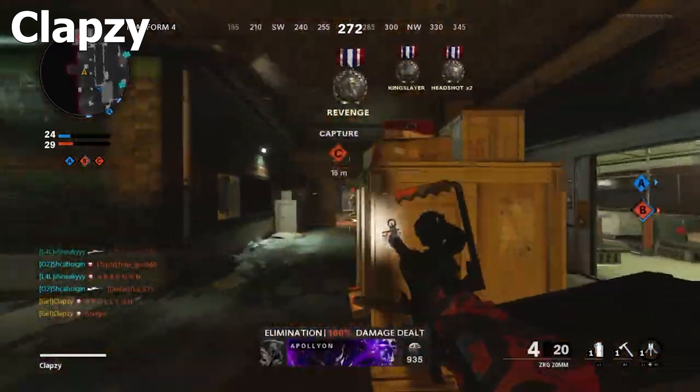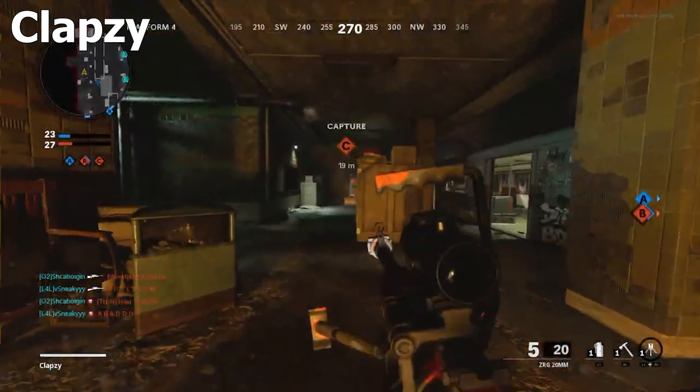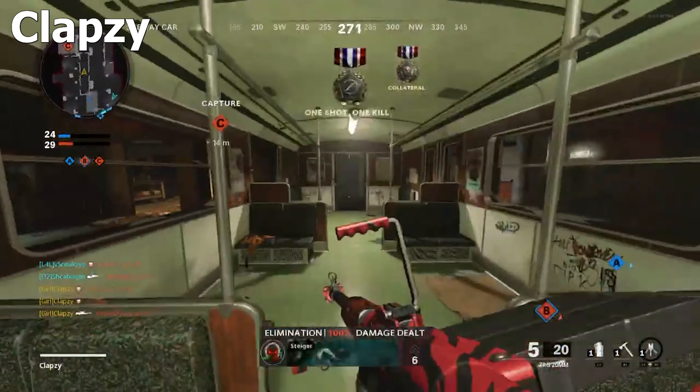Number 3: we have Clapsy with the ZRG on U-Bahn — gets three kills, gets a collateral for the collat ending 5-1. And if he would have gone for headshots, that would have been a 5-1 head with the ZRG. Still very nice — you don't really see a lot of ZRG 5-1s though.